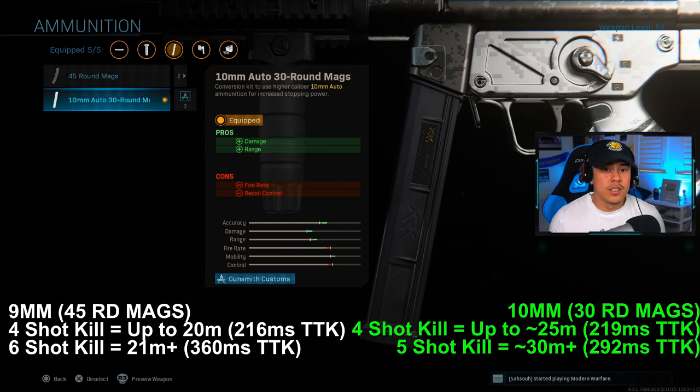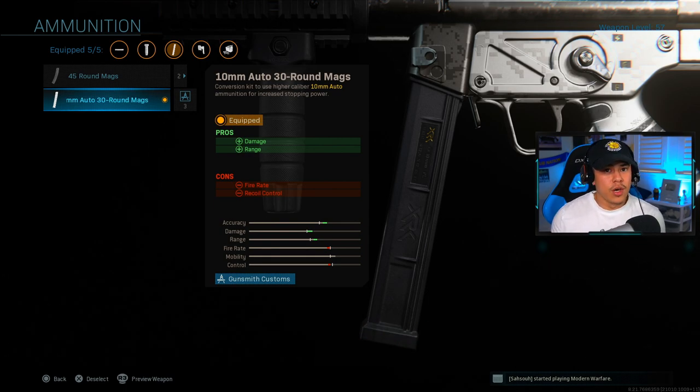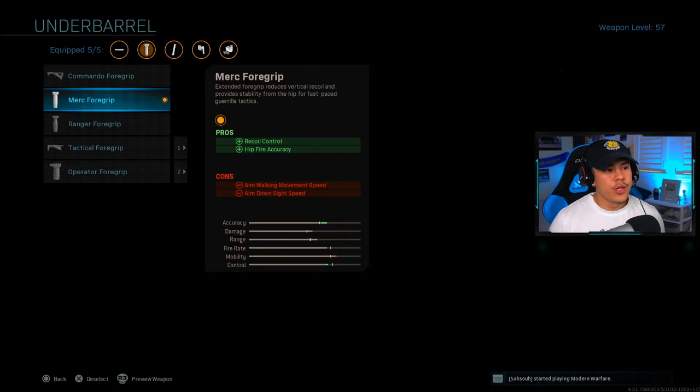You get an infinite five-shot kill range from about 30 meters and beyond, versus the 45 round mag which is going to be a six-shot kill. That's why I'm advising you to be on point with your shots — if you miss at long range you're just not going to get kills, and at that point you might as well use the 45 round mags. However, it is very rewarding if you do hit your shots.